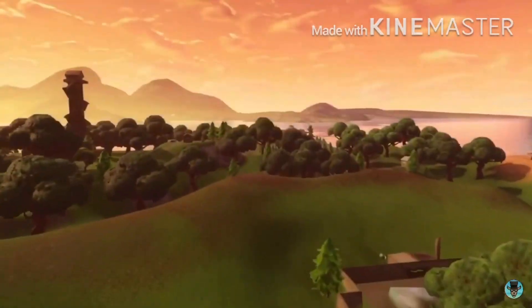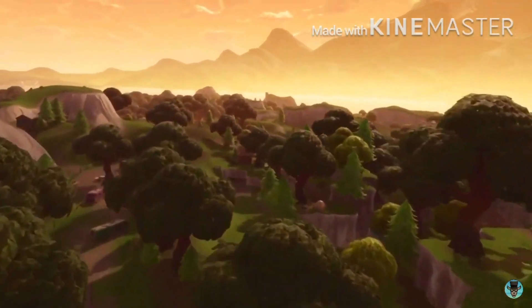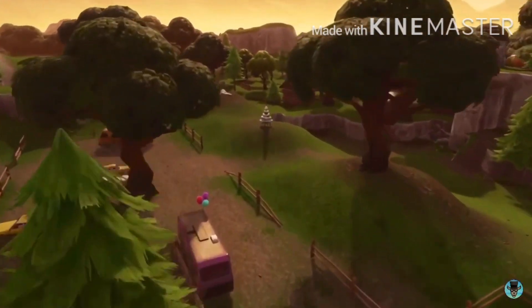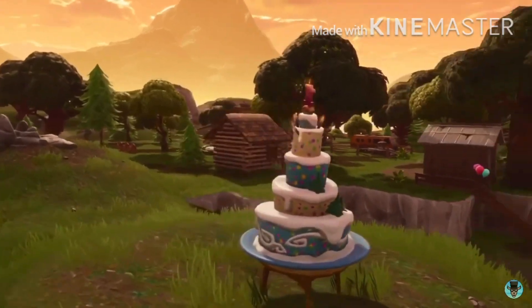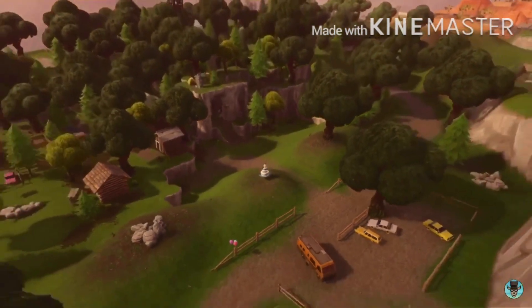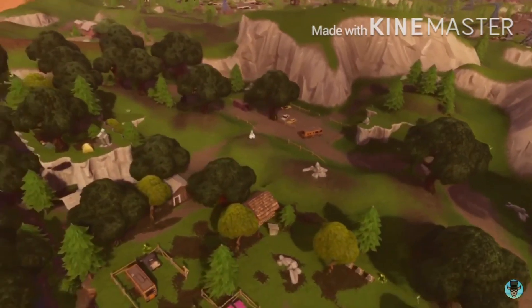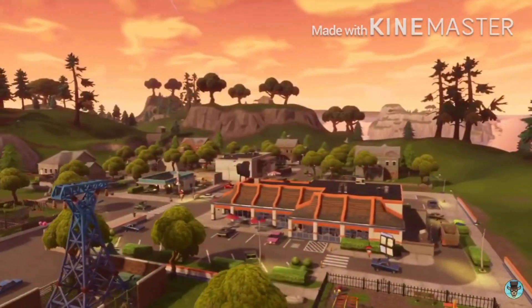The seventh cake will be located inside Lonely Lodge, right next to a small cabin. On the left side there are two cabins and one big rock to the left of the cake, and another RV behind it.